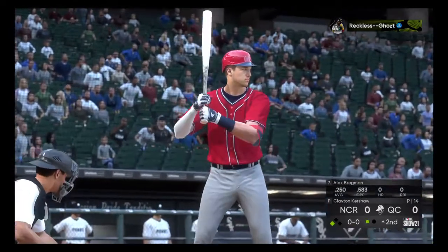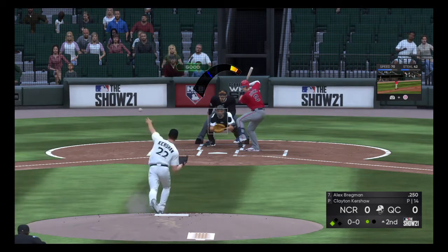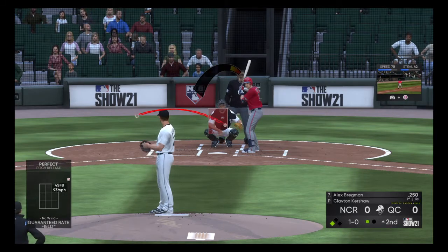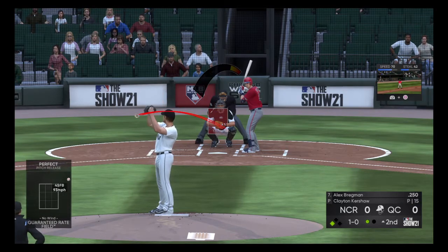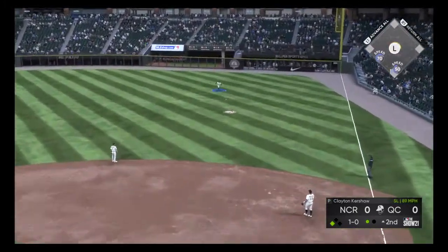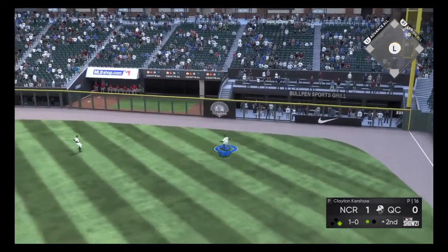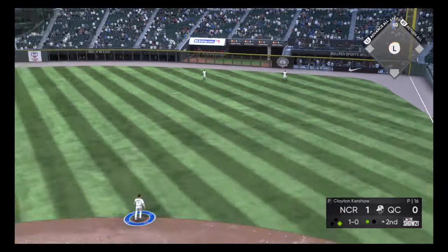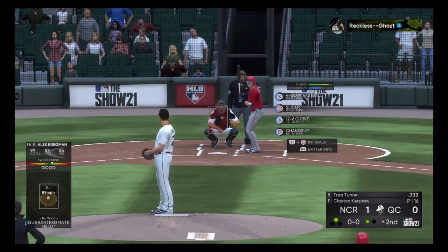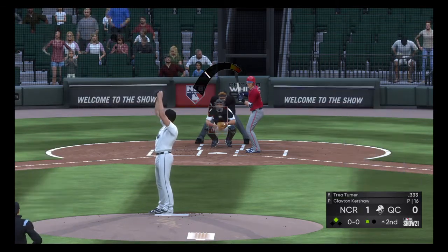That'll bring up Alex Bregman, hitting .250, no home runs, no RBIs. The pitch is way inside — they do not like him because of what happened in the 2017 World Series. The 1-0 is a line drive base hit — that'll bring the run home, and it gets past right fielder Clemente, going all the way to the wall. Bregman rounds to second and stops. RBI double for Alex Bregman. It's 1-0 North Carolina Renegades.